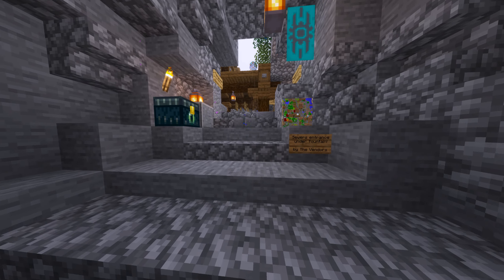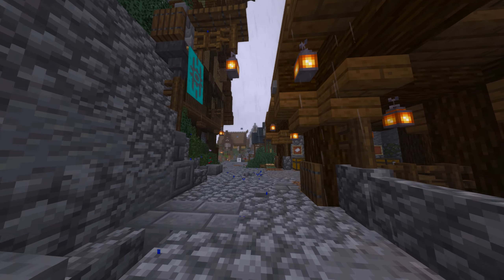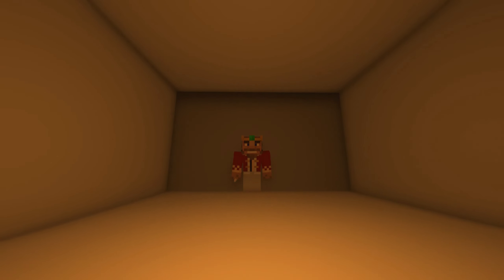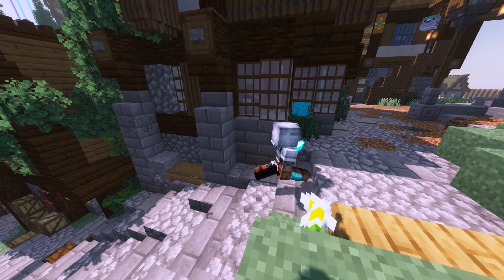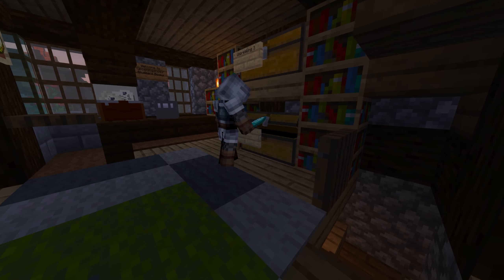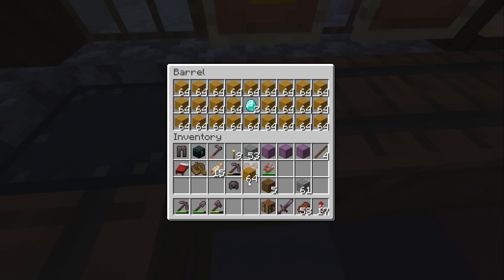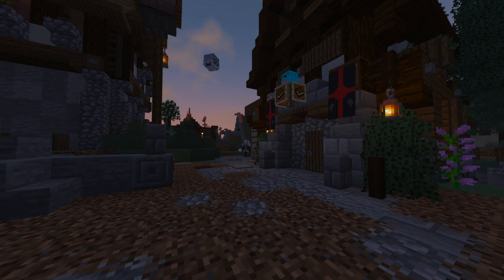Let's say you have some money and would like to spend it in Frost Watch. Congratulations — you just found diamonds and you'd like to spend that hard-earned cash. Walk around Frost Watch to find the shop you're looking for — most shops are labeled. Go inside, and if you see something you like, it's an honor system: swap out the item with the required amount of diamonds and take the item. You're done.